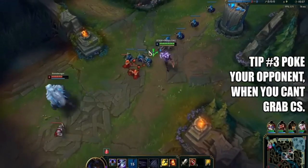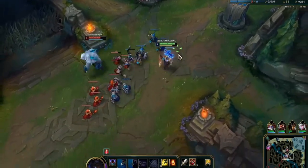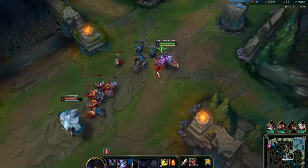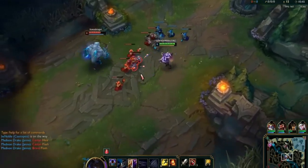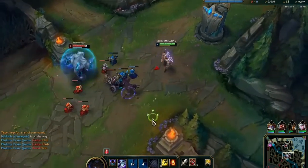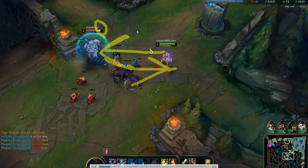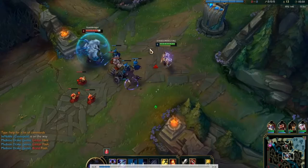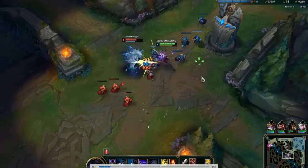Get minions, you want to get as much CS as possible — 10 CS per minute is what we aim for. Constantly throwing out Q's, getting CS with Q's and hitting Volibear at the same time, maximizing efficiency. His shield pops, so I know if I trade into his shield I'm going to lose. I back up, wait for the shield to expire, then go in with two Q's and he's chunked even more — I lose no HP for it.